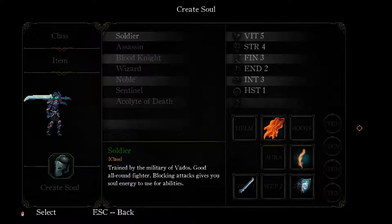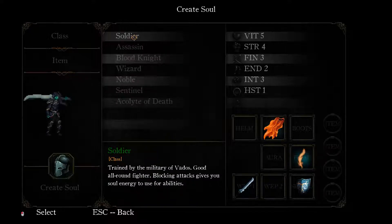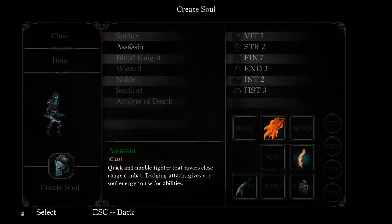Create Soul. I read a little bit about each one of them, but I'm going to read again just so you guys know what's going on. We have seven classes. The first one being a Soldier - trained by the military of Vados, a good all-round fighter. Blocking attacks gives you soul energy to use for abilities. That is an Assassin - quick and nimble fighter that favors close-ranged combat. Dodging attacks gives you soul energy to use for abilities.